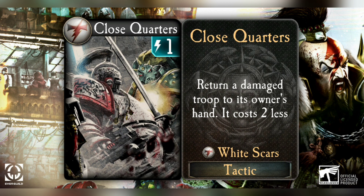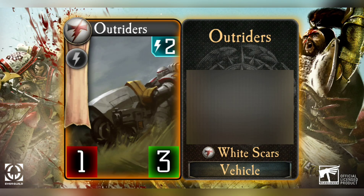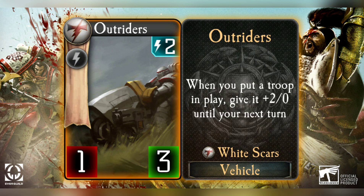Up next we're going to take a look at a two-cost epic: Outriders. This is a vehicle - a very simple stat card: one attack, three health. It's a low cost vehicle but it's got a very nice passive ability. When you put a troop in play, you give it plus two attack until your next turn.